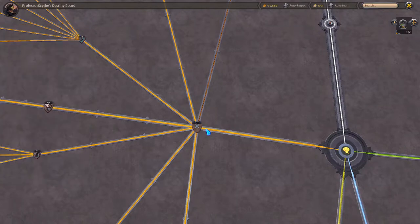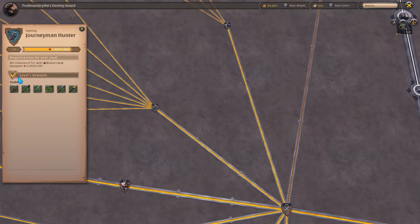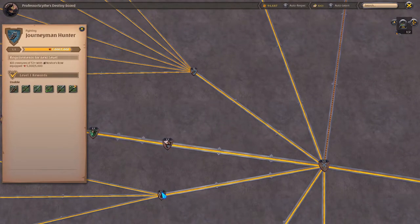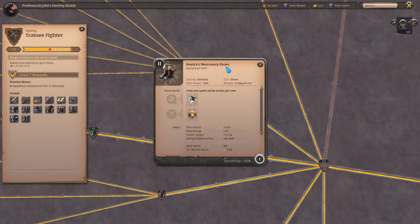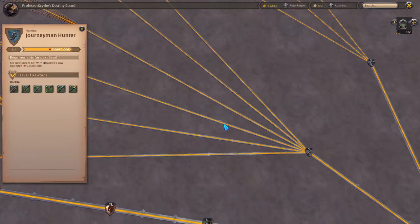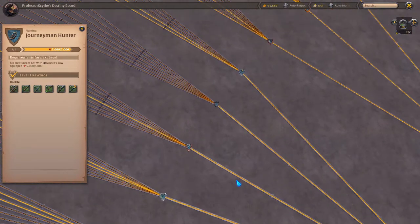If we go to trainee fighter and follow this line up again, we have journeyman hunter. You're going to want to use the bow on the trainee fighter to level up journeyman hunter. You're seeing a pattern now — you have to use any of these novice items to level up. To get to journeyman leather fighter, you'll need the novice mercenary jacket, novice mercenary hood, and novice mercenary shoes. You put on the tier 3 version and it branches off again. Journeyman hunter breaks off between the bow, quarterstaff, daggers, nature staff, spear, and the offhand torches.